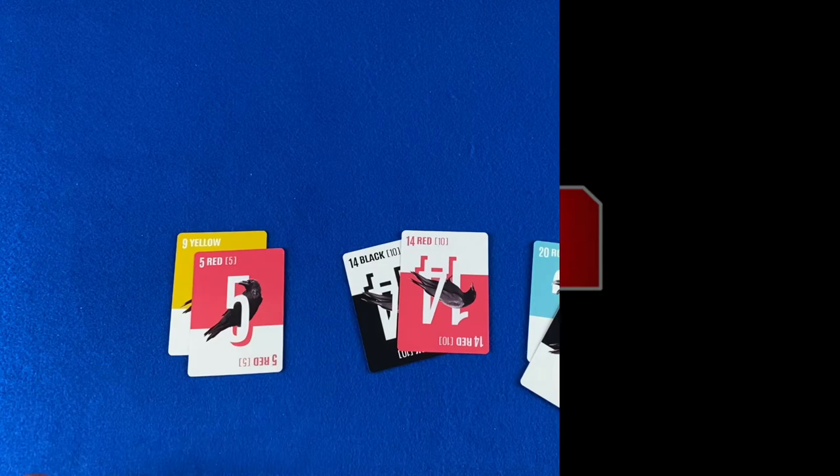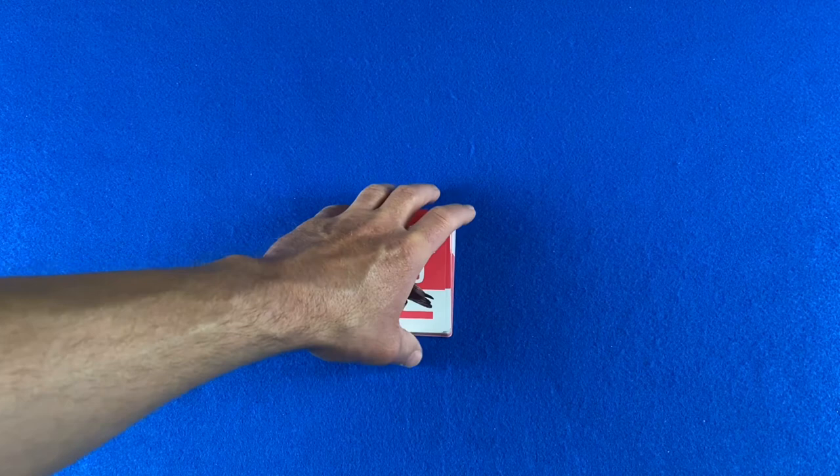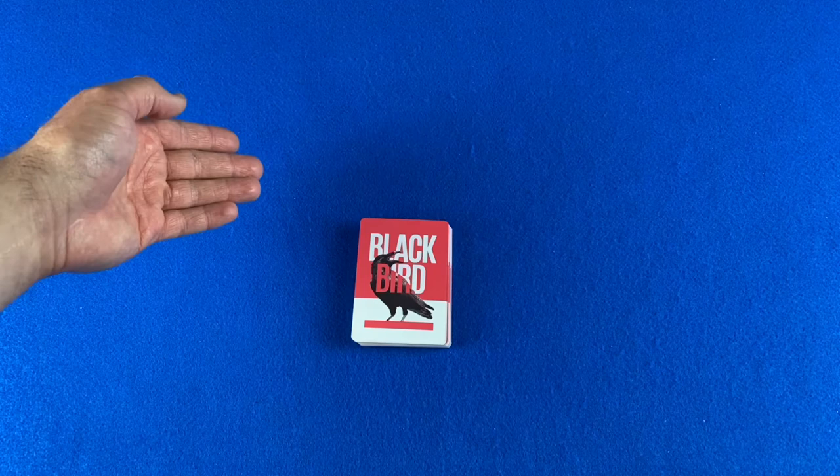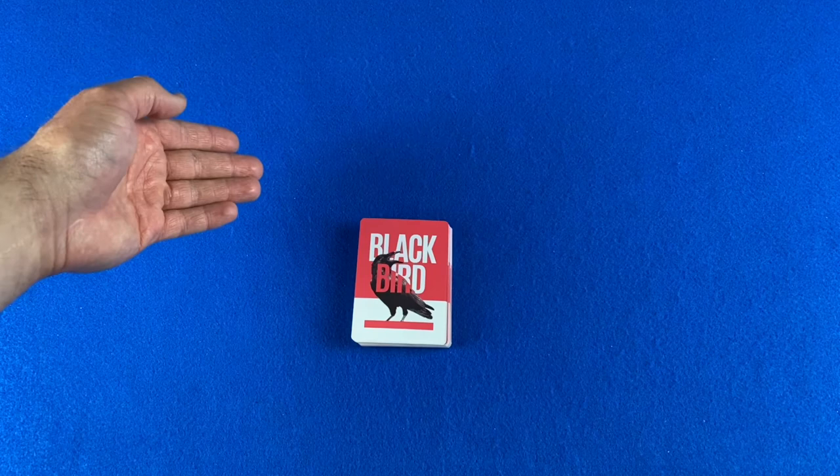If a player fails to meet their bid, their opponent's score is doubled for the round. Collect all the cards, the player opposite the previous dealer deals next, and continue playing rounds until one player reaches a score of 300 points or more. And that was how to play Tennessee for Two.